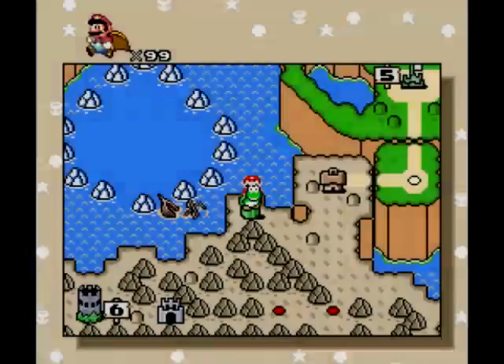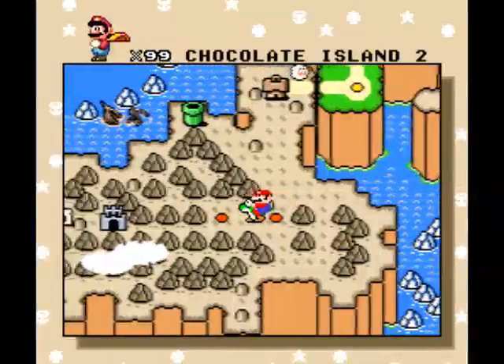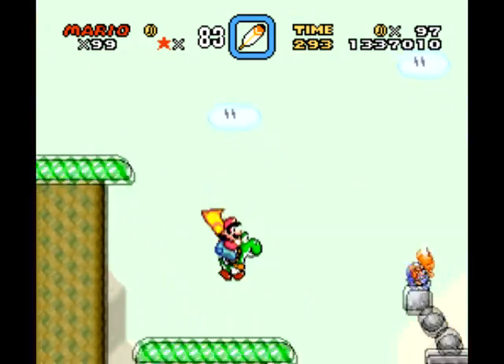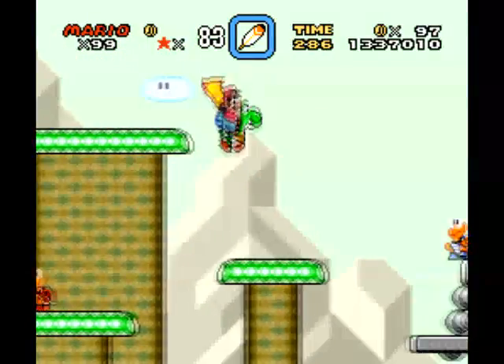We got 24 bonus points, which leaves us with 83. You actually could take on the castle now, but I'm not going to do that — I'm going to complete everything in Chocolate Island. So let's go ahead and do that. Now let's go on to Chocolate Island 3. There are two exits in this stage, and I'll be collecting the dragon coins for the first run.